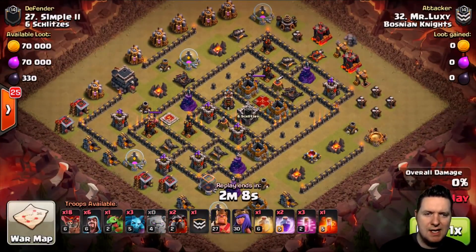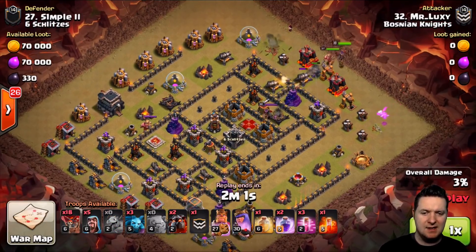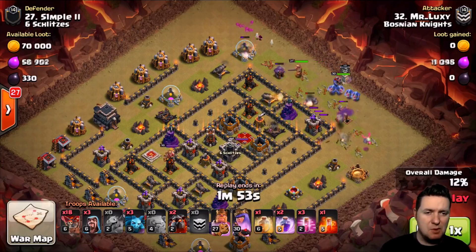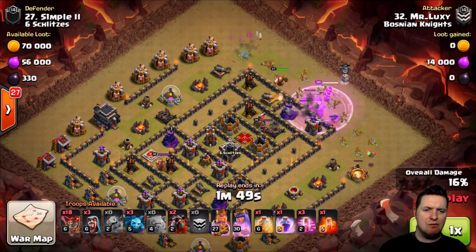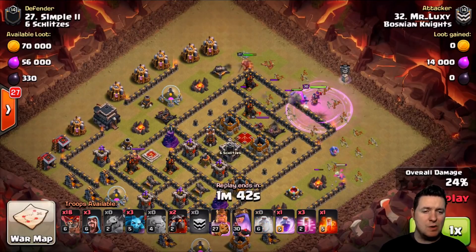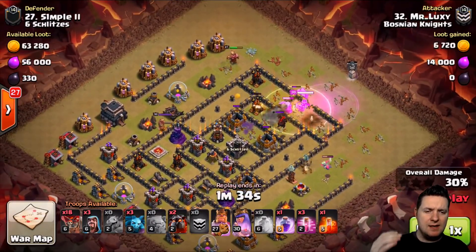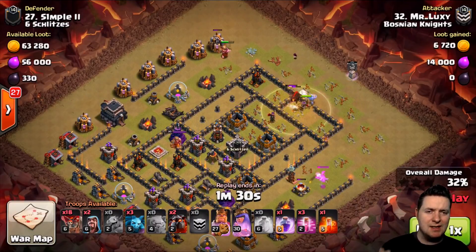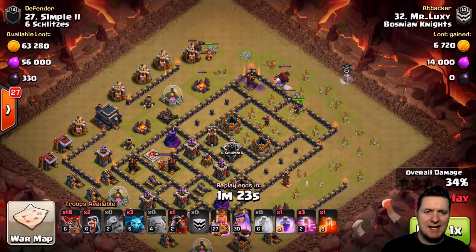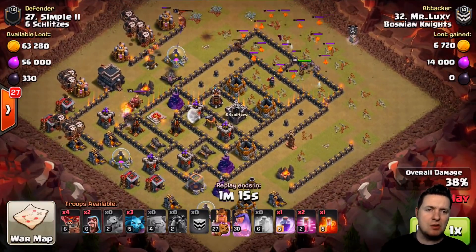This next one is a Cold Lalo hit — one golem coming in right at the Queen's face, with a couple of hounds and 18 loons. There are bowlers in the clan castle — if you don't have them, get them from your clan. Heroes are down and he's looking to take out the Archer Queen and those two air defenses. The Queen is doing a good job not walking all over the place. He drops a spell for the bowlers and takes out the Queen and one air defense.